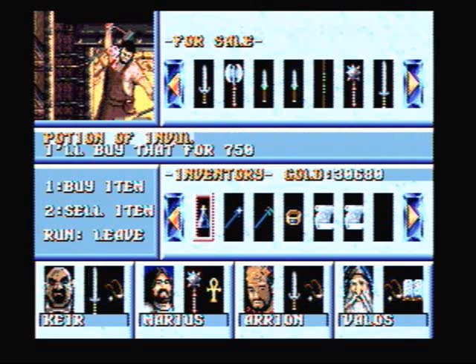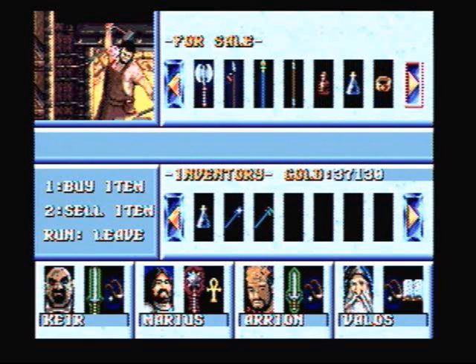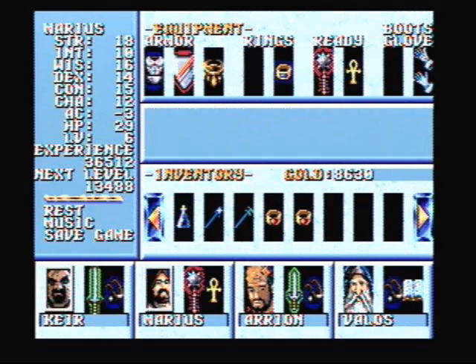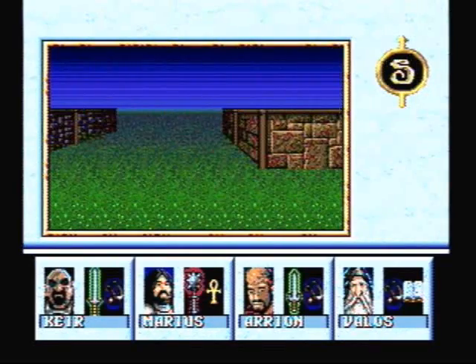I think I'm going to hold on to the Potion of Invulnerability and the two Wands for now. Let's go ahead and buy our Fighter, our Cleric, and our Thief some Rings of Fire Resistance. Let's put those bad boys on. Now let's make our way to Specularo.